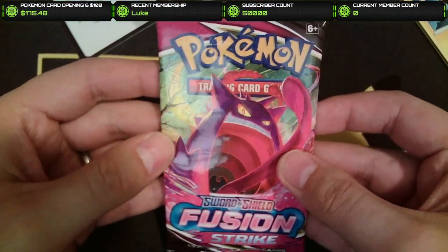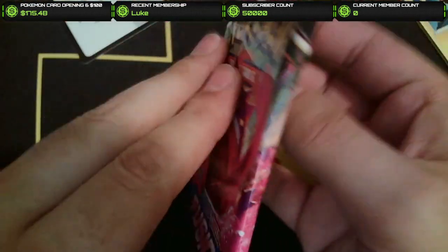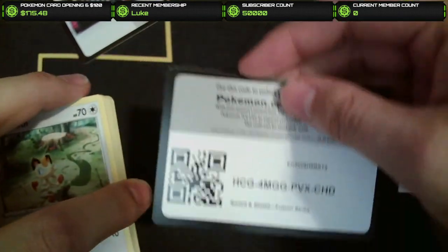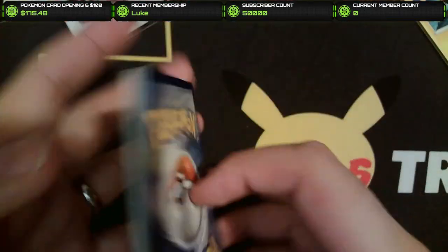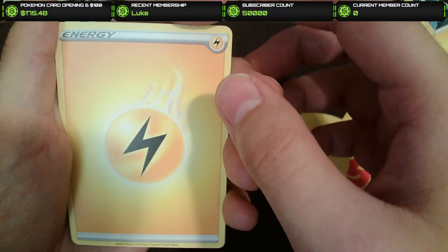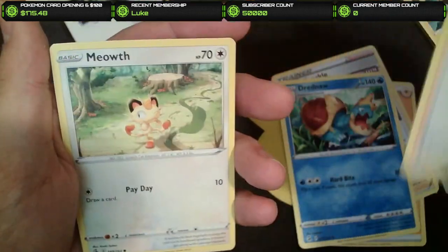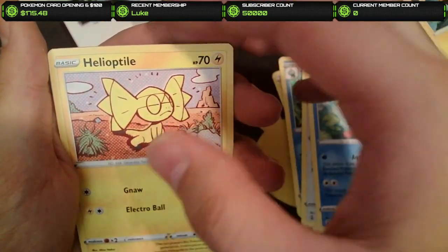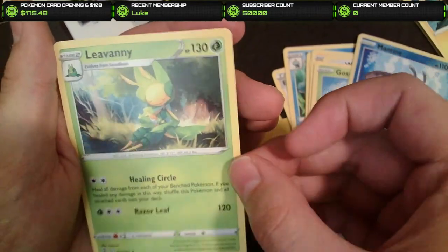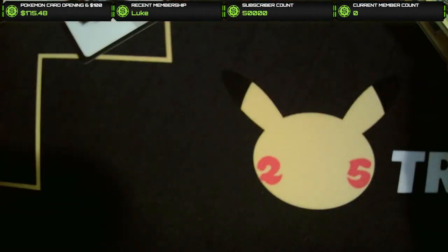Fusion Strike number two — let's hope this ends up being a little bit better than that first one. I know we didn't get anything good yet. Gossifleur, Mantine, and Levanny non-holo. Unfortunate — off to a rough start.